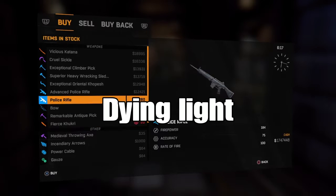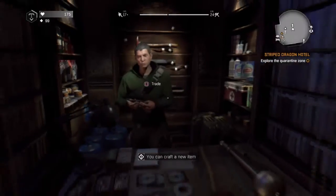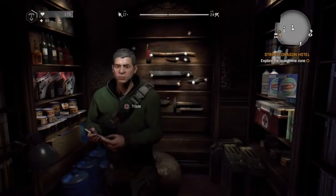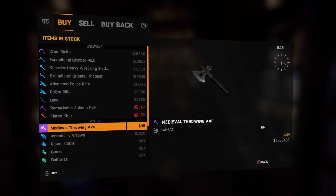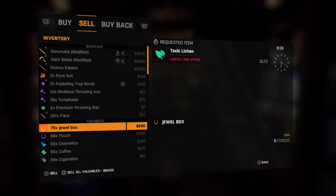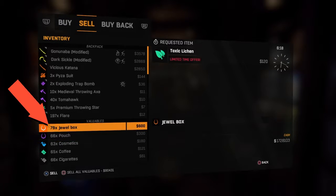In the game Dying Light, here's how you duplicate. The way you duplicate is you've got to go up to a trade person — like a barter or trader or whatever you want to call them — and you want to go to Sell. Now you want to have a valuable — a decent amount. You can have cigarettes, coffee, cosmetics, pouches, or jewelry boxes.